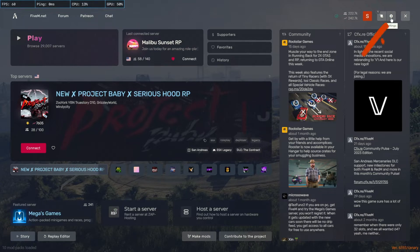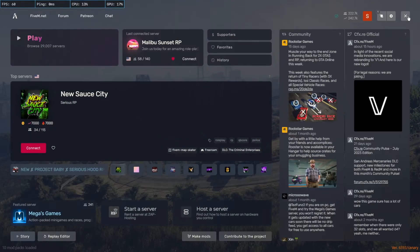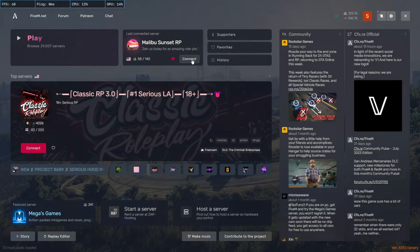We're going to start off by navigating to Settings. We're going to go to Game — it's usually going to open up on Account — so go to Game and select 'Latest' right here. Also letting you know that these settings do save across servers, as this is going to be changing a FiveM value.